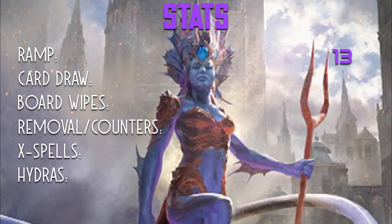You can get mana dorks down on turn one and two, getting Zaxara down quicker. There are 10 card draw spells in this deck, including some very powerful ones that draw cards whenever you play a creature spell. We only have one board wipe in this deck since we're leaning heavily on creatures. We do have an X spell that has a targeted board wipe on it. We have 13 pieces of interaction — removal and counterspells. And then we have 38 X spells, which is a ton, so you'll be able to play into the X-matters theme really easily.